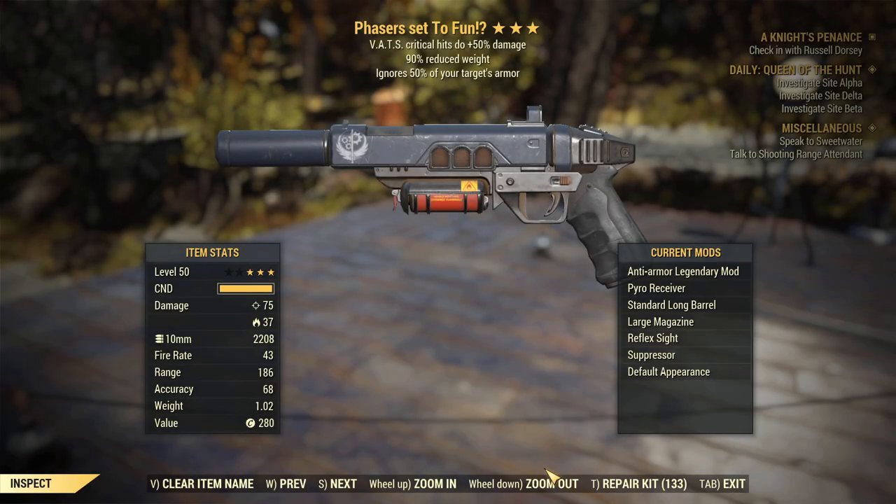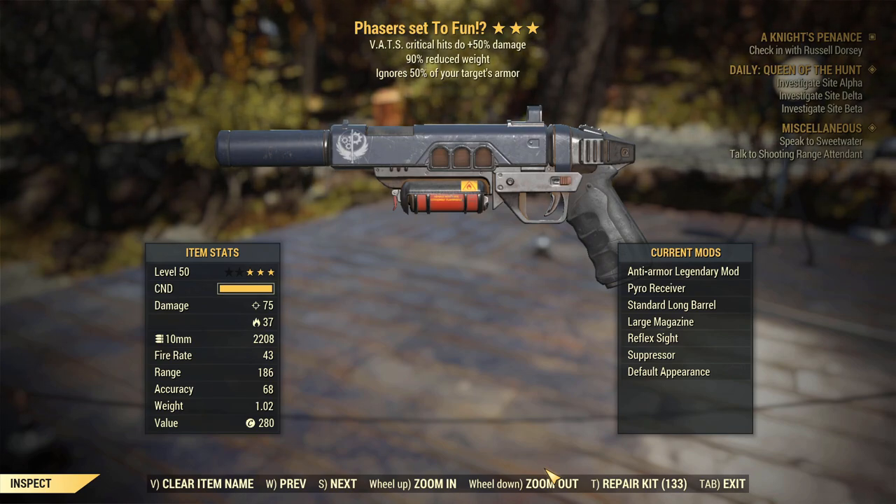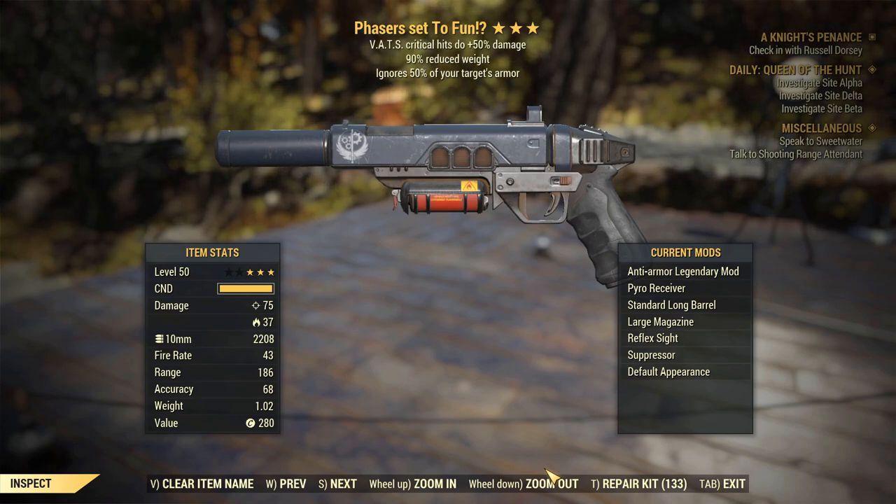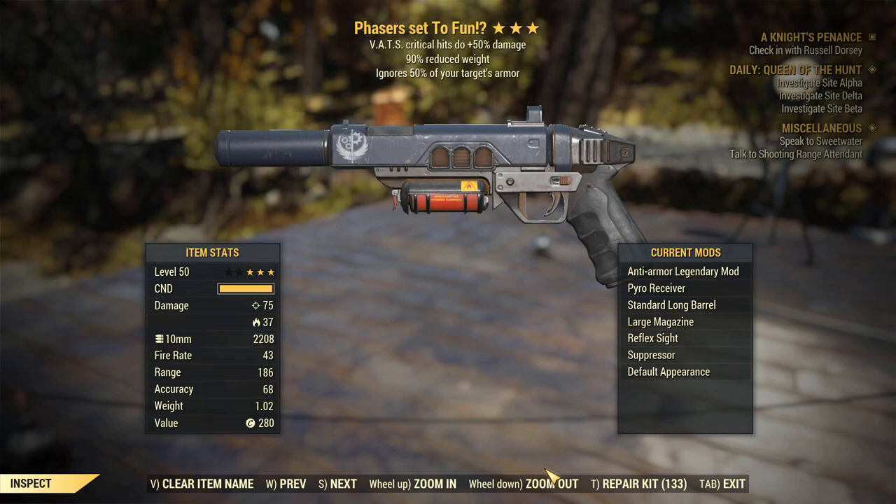So this weapon is a Crusader Pistol with VATs crit doing 50% extra damage and 90% reduced weight. You guys all know I love Crusader Pistols, and this is one of the best — if not the best — anti-armor one I have come across. I think it's actually the best. I've been trying to get anti-armor on the gun with anything decent for a while and I haven't, so yeah, this gun is pretty much what I had been hoping for.